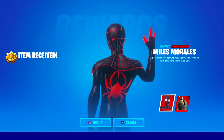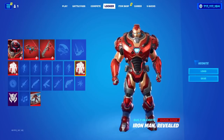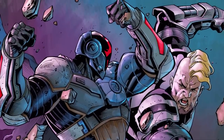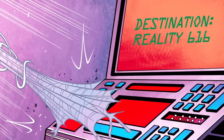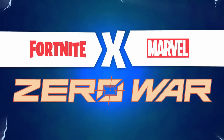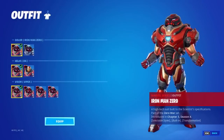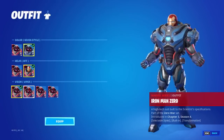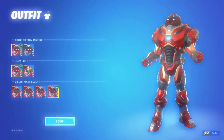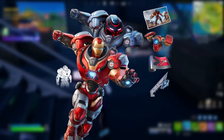It was also leaked today that we have the brand new Iron Man Zero outfit, which is going to be a bonus outfit that tons of you will be able to get for absolutely free if you've been picking up all the previous issues of the Zero War comic book. You would have had to redeem codes for the Spider-Man Zero skin, Adamantium Claws pickaxe, Stark Seven weapon wrap, and the Snick-Snick spray. With the final issue releasing on September 28th, you'll get a new Zero War loading screen, and once all five codes are redeemed you automatically unlock the Iron Man Zero outfit.